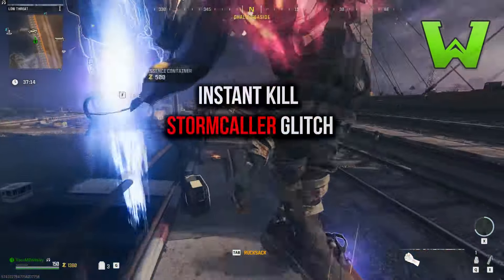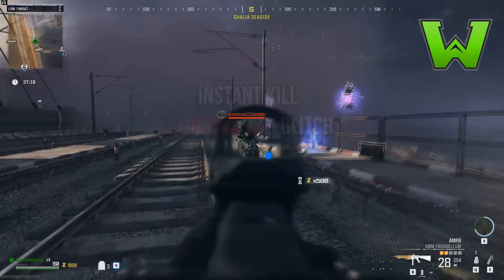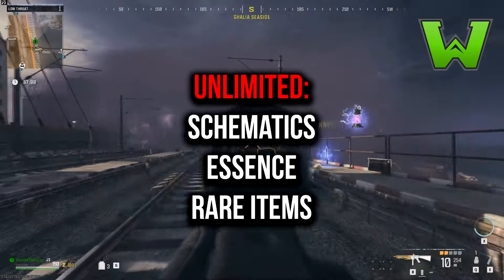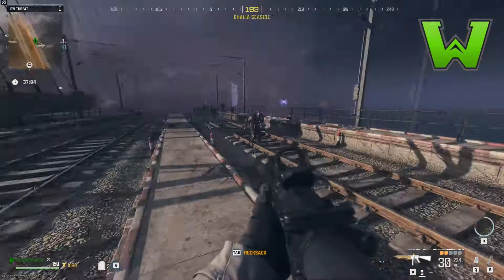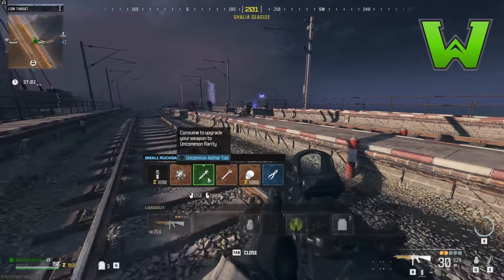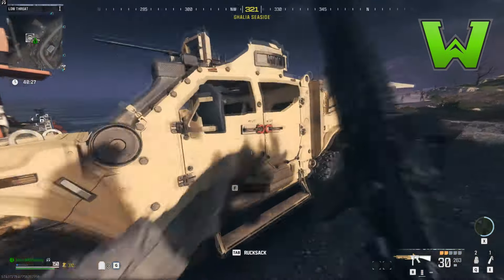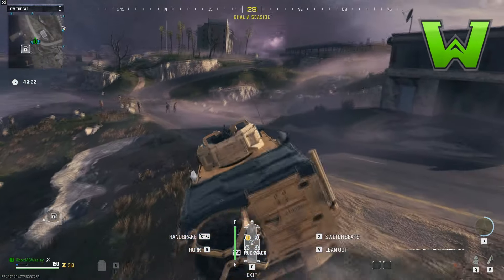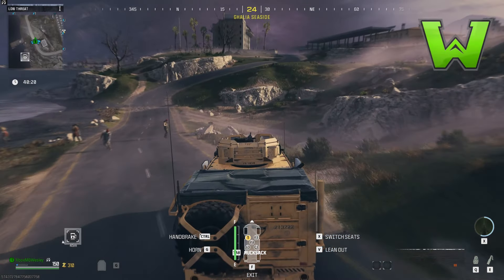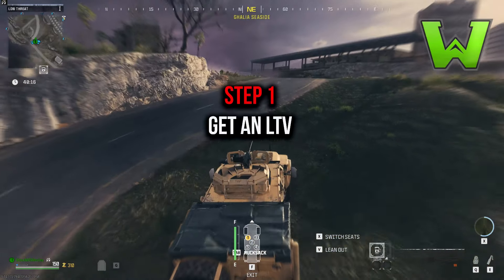What's going on guys, Wesley back. Today's glitch is one of the best ones I've seen so far — it allows you to instant kill the storm caller, get rare schematic drops, 5,000 essence minimum every single time you kill them, as well as legendary tools and other rare items. If you guys appreciate this video, make sure you hit that like button below and subscribe for more. I have patch notes in the description so you never have to worry about whether or not a glitch works.